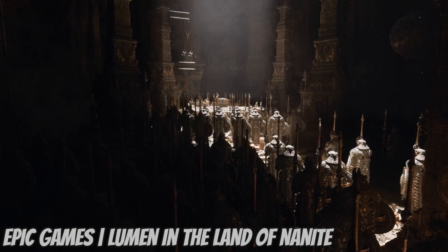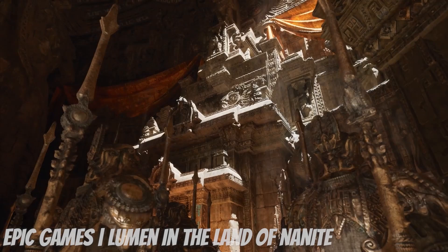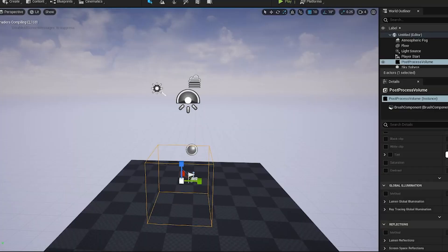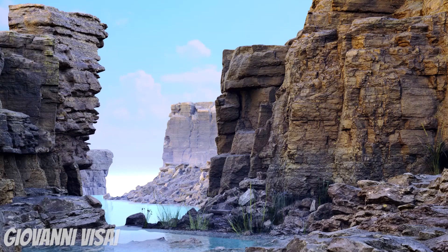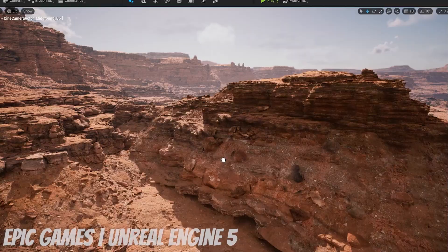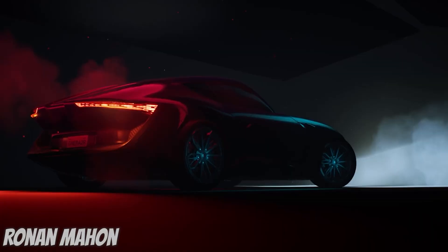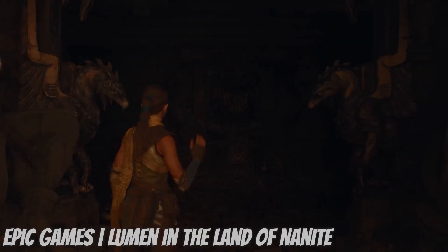Lumen offers unprecedented flexibility for creators with a fully dynamic global illumination system that can render bounce light, indirect lighting, and color bleeding accurately in real-time. No matter the scale of your world or how densely detailed the environment is, Lumen will adapt and render physically accurate, indirect lighting that looks the same in-game and in-engine. And best of all, it's super quick and easy to set up. To enable Lumen, start by editing your project settings and select Lumen as the dynamic global illumination method as well as the reflection method. Then enable global illumination using Lumen inside your post-process volume. And presto, your scene is now filled with beautiful bounce lighting.